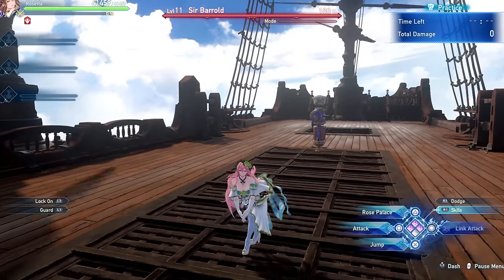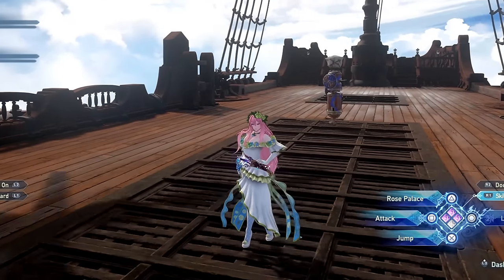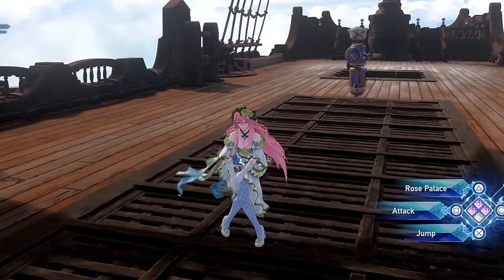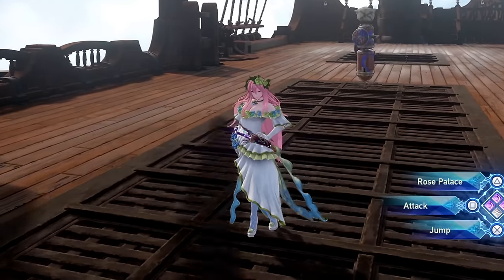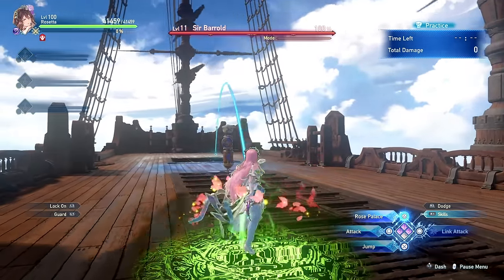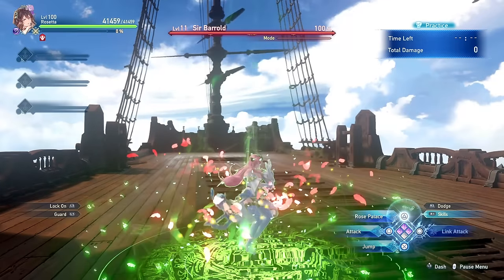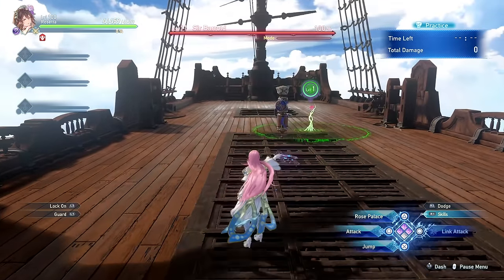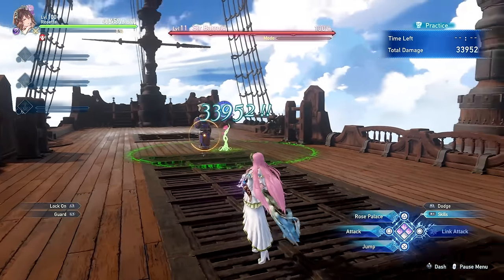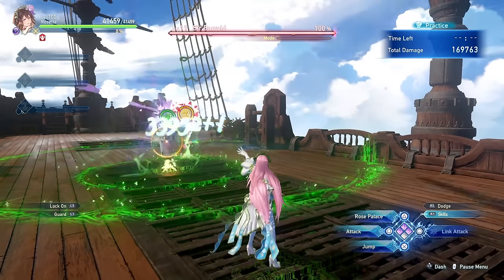Since Rosetta's plants or roses — whichever you prefer to call them — are such a big part of her kit, we'll start by talking about them. You can place a rose by pressing the triangle or Y button on your controller, or right click on PC. You can freely aim them, and whenever you let go you will summon the plant, or you can lock onto an enemy to expedite the process.